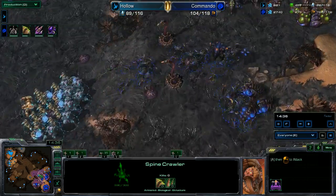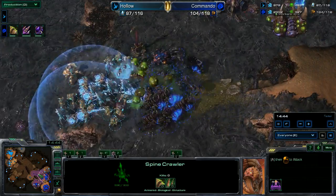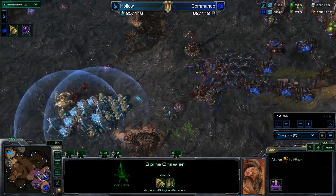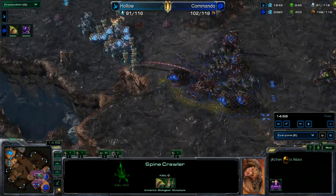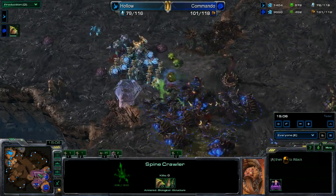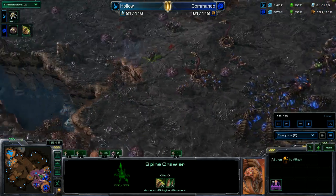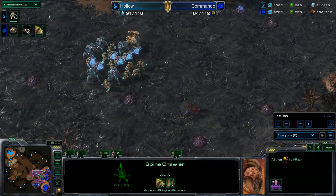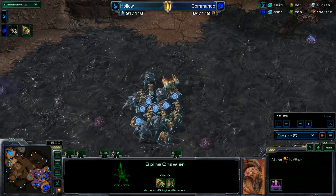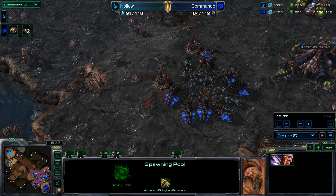Three infestors and a queen are here with spine crawlers at the top of the ramp. The Protoss pushes in — guardian shield goes down, infested terrans are placed. No fungal growth; he decides to go infested terrans instead. A little dance between the two players, going back and forth. The Protoss gets a bit scary with his positioning at the bottom of that ramp — sentries with force fields available. He parks himself right on the creep. Remember, Zerg still does not have speed on his zerglings.